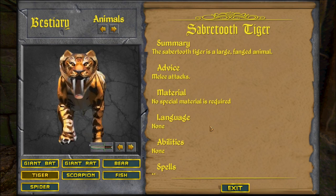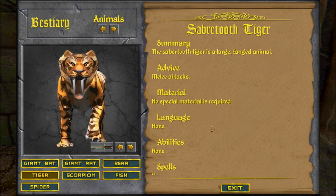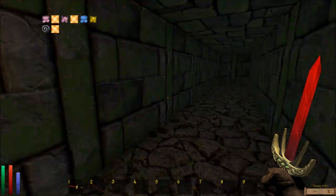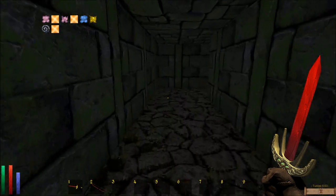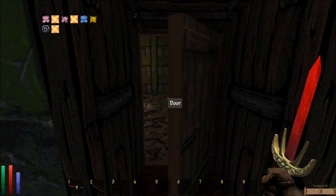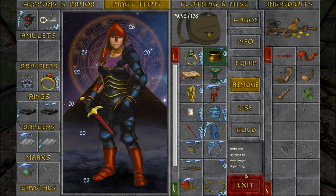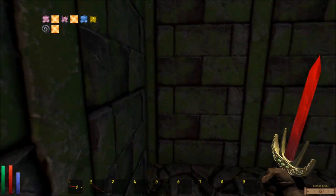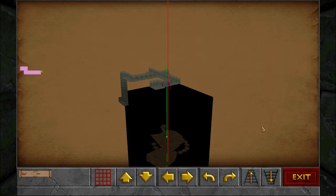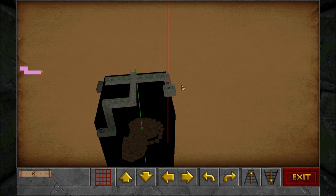I think we've had this already. Save — with two tigers. A large fanged animal, melee attacks, that's it. Yeah, I hear you. Check for any secrets — any place has secrets. I bet it's this.